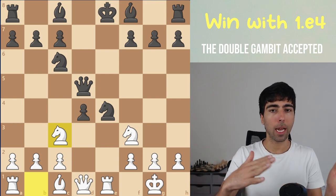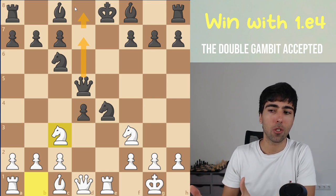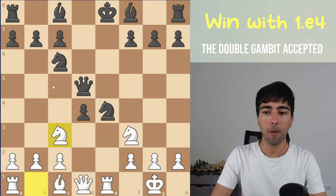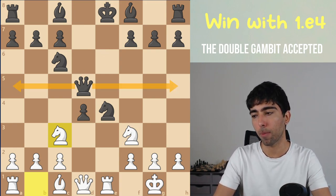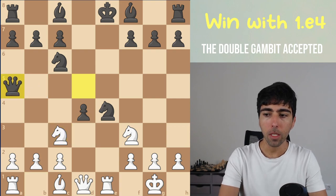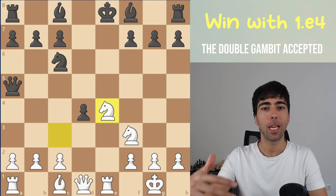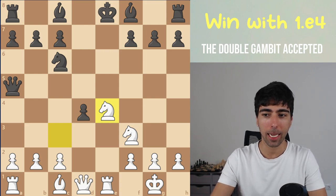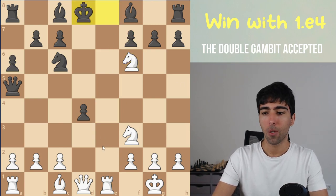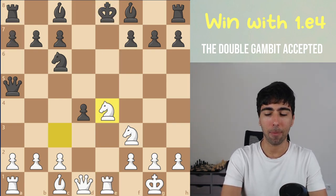Most of the time what black does is queen a5 or queen h5. Sometimes black goes elsewhere, but the video would be too long to look at every single queen move, so the ones I'll cover are queen a5 and queen h5 — they're by far the most popular. Against queen a5, we take the knight and believe it or not, we're threatening checkmate. For example, if black does something silly like a6, we go knight f6 with a double check, and when the king moves we go rook e8 — checkmate. It shows the danger that awaits black if they're not careful.